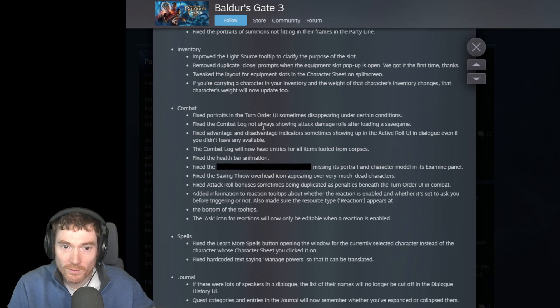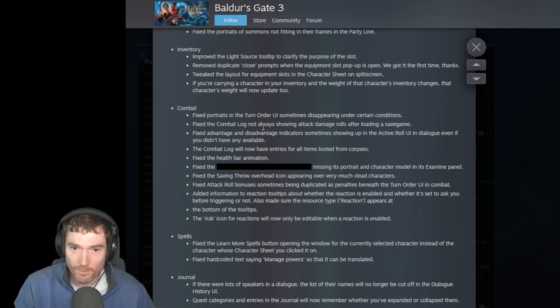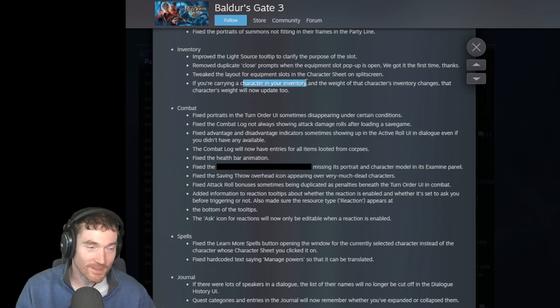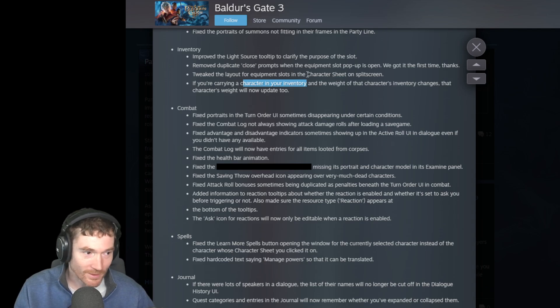Inventory: improved the light source tooltip to clarify the purpose of the slot - that is probably helpful. Removed duplicate close prompts when the equipment slot pop-up is open. Tweaked the layout of equipment slots in the character screen on split screen. If you're carrying a character in your inventory and the weight of their inventory changes, that character's weight now updates too. That's an edge case I haven't yet encountered, but I'm excited to find out why you'd be carrying a character in your inventory.